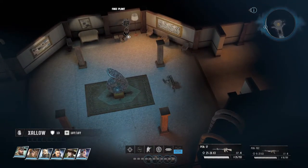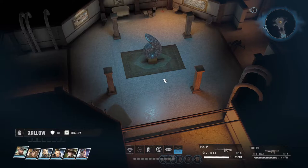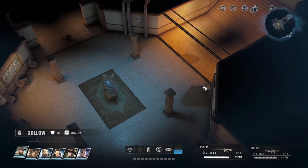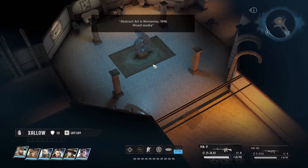Fake plant. Mass market. Simulated plant. 1997. Plastic and ceramic. Gas hopper. Statue. Abstract art is nonsense. 1996. Mixed media.